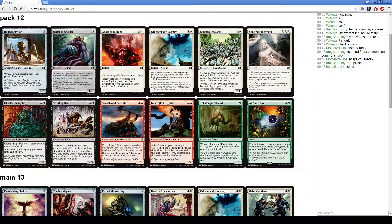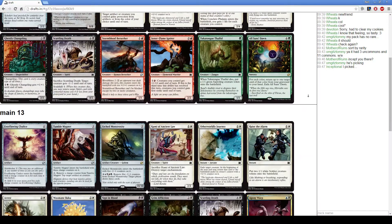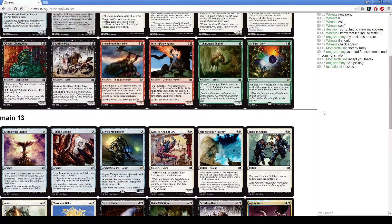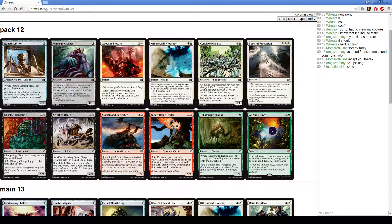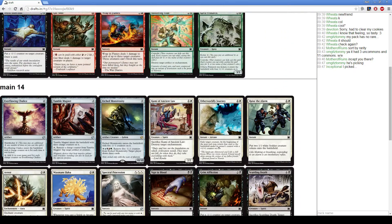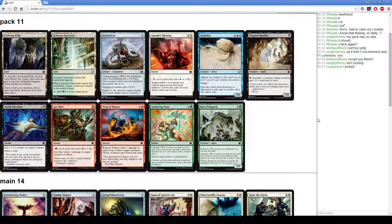This pack has a Spectral Procession and a Scuttling Death, or Ghostly Changeling. I'm going to take Spectral Procession — it's just a really good card. You can win games on its own; it's kind of awkward with Creakwood Liege, but considering we're probably two colors we can afford that. Apostle's Blessing protects our Creakwood Liege. Selesnya Sanctuary helps us cast Creakwood Liege. Evolving Wilds does too, but Sanctuary is definitely better for the card advantage — I'm going to take the Sanctuary.